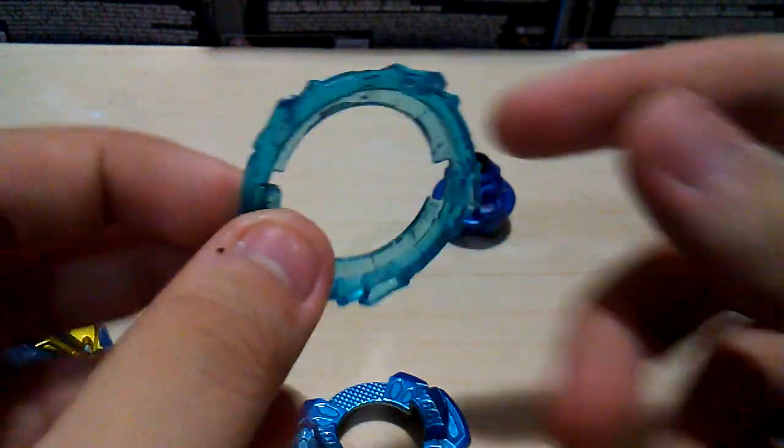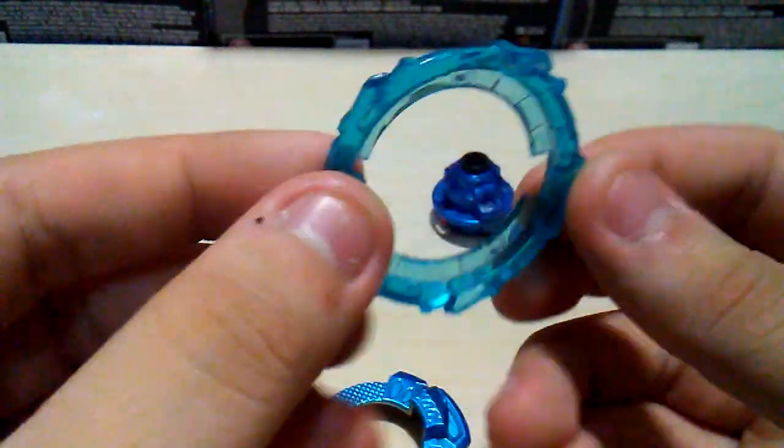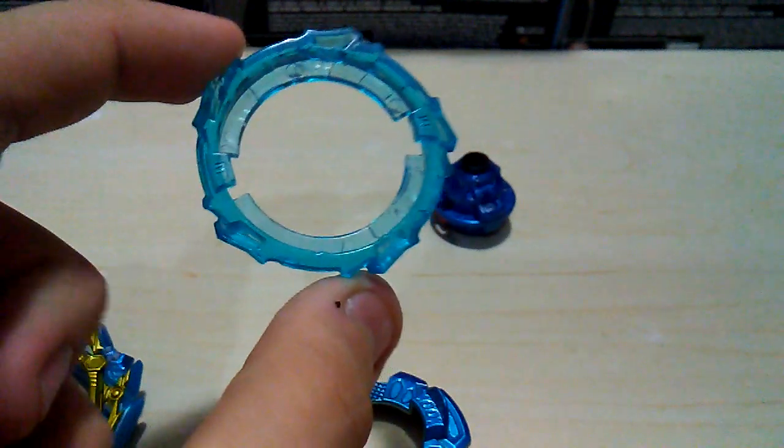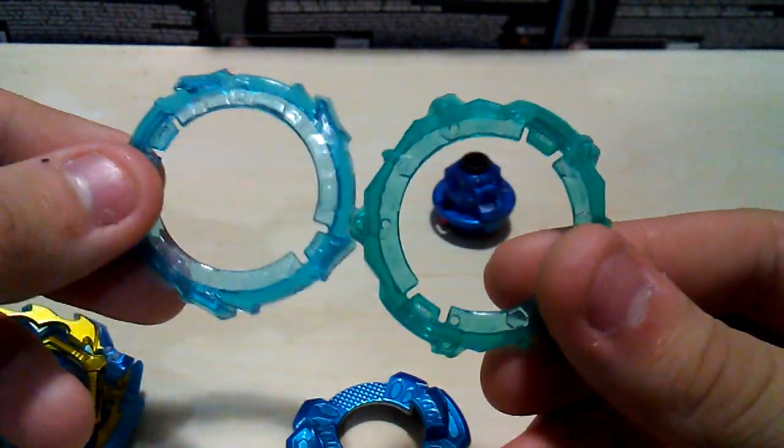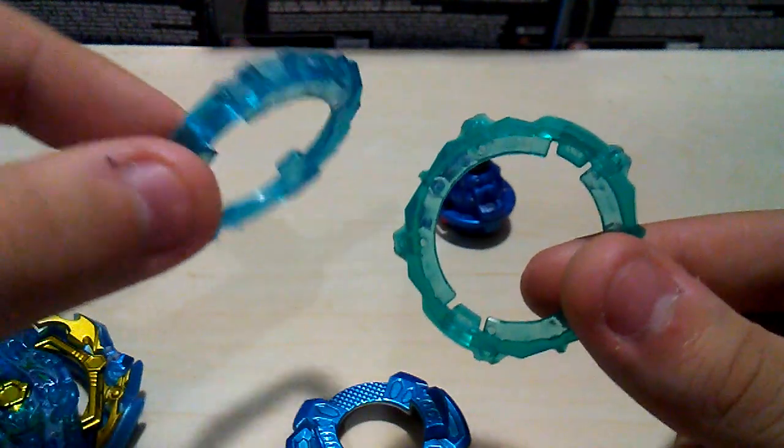Alright, so here's the frame which is Meteor. Honestly not gonna lie, it actually looks like the same color as the frame from Shelter Regulus — let me go get it. I think it actually looks like the same color. They almost look the same but this one is more of a turquoise color, this one's a light blue — more of a crystal blue.